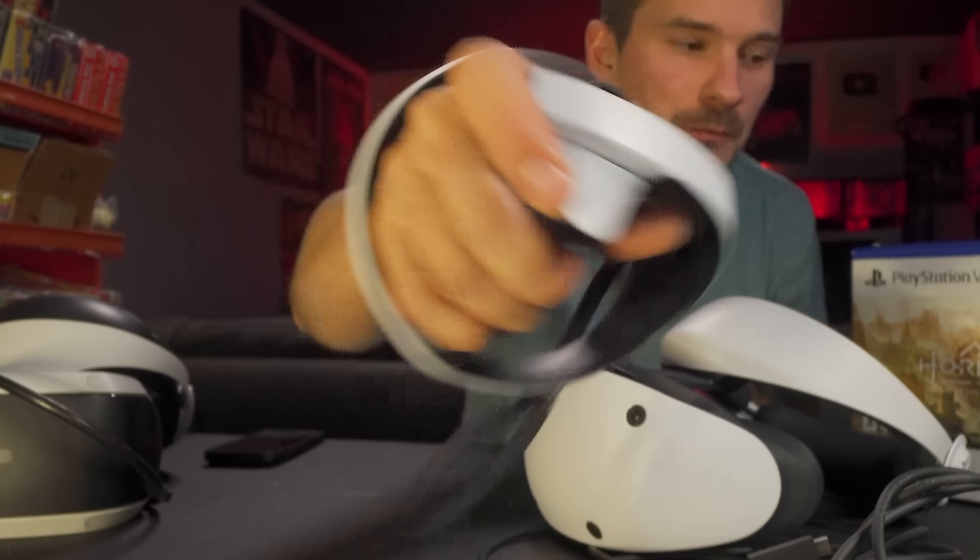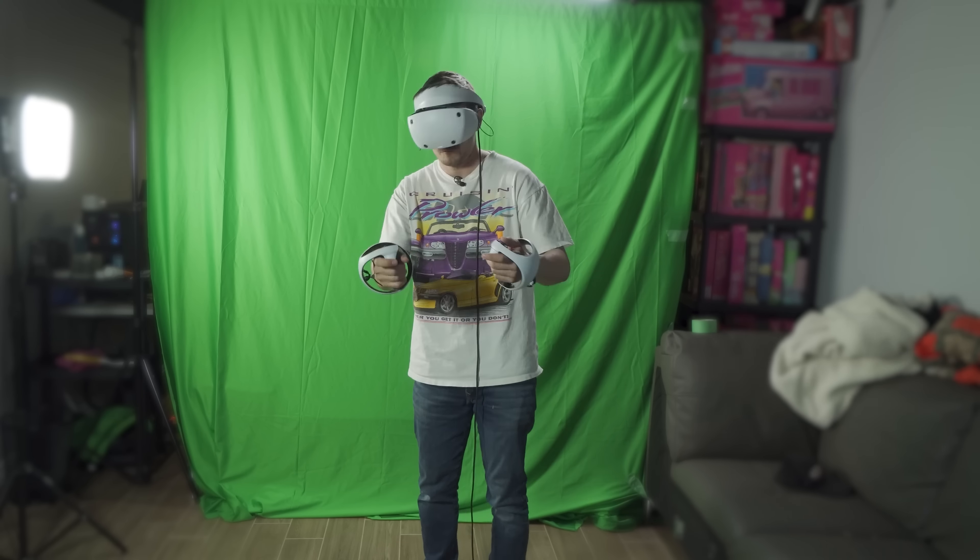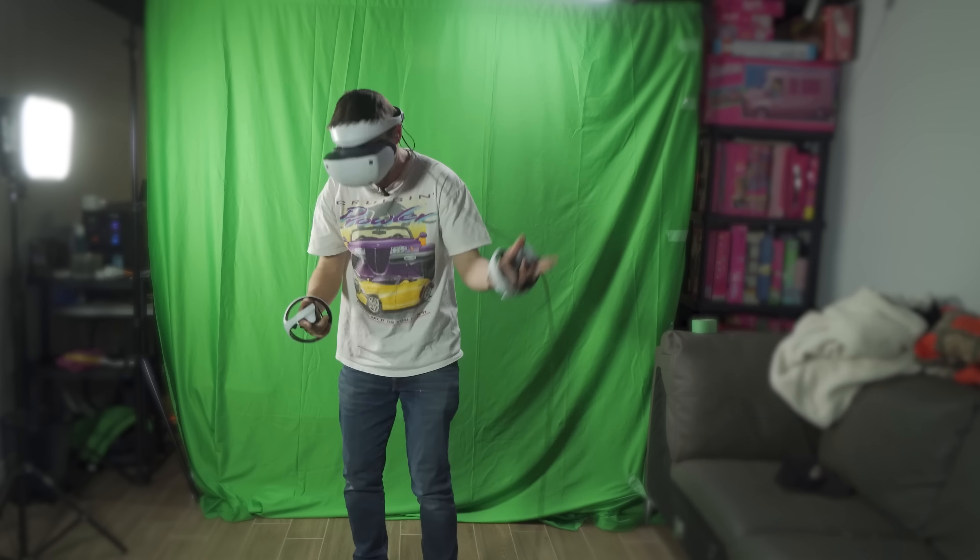We're going to stand still or move around — reset play area, create new play area. We just look around and it scans everything. It lets me know we're in a new room, and then we can adjust so we're at the ground. We can see our height — it's just telling me I'm just under five foot eight. And if I leave, it goes back to my augmented reality.